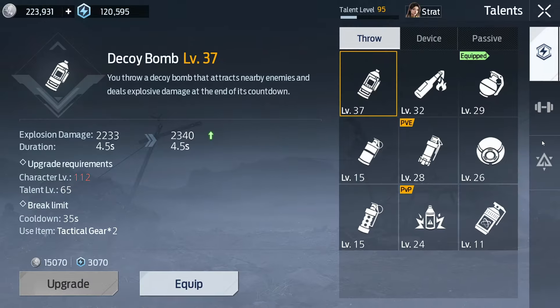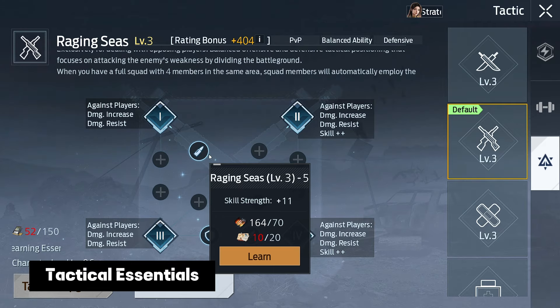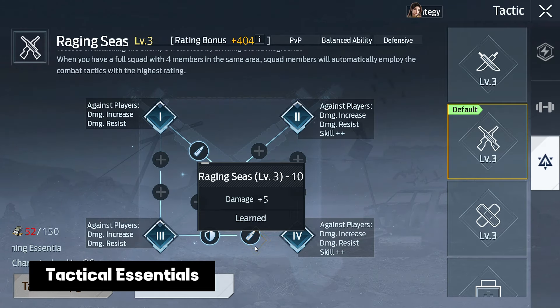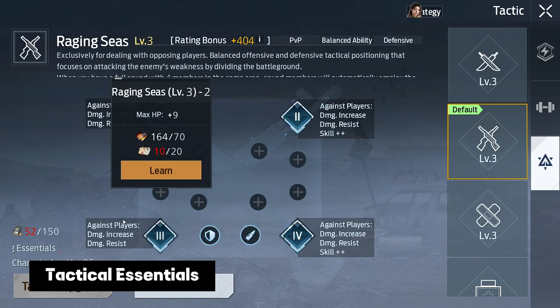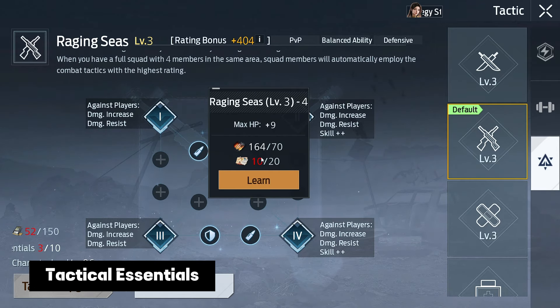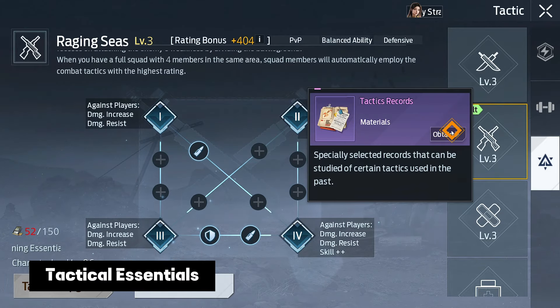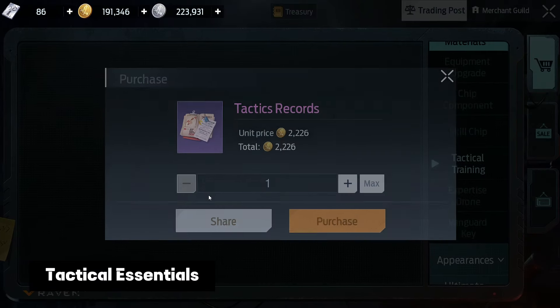And of course never lose sight of tactical essentials. Individually, the bonus of each node may seem insignificant, but in total they provide a huge boost to your character's stats. Always make sure you have enough tactics samples to unlock the next node, and if you do, feel free to buy additional tactics records in the trade section from other players.